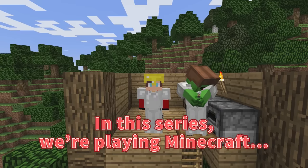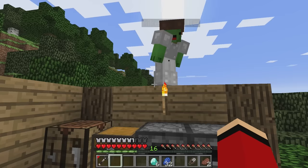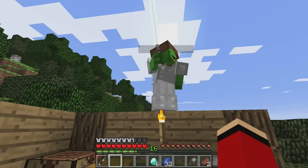All right, then! In this series, we're playing Minecraft in a world with lightsabers with a goal of slaying the Ender Dragon. What are we doing today? Last time we built a treehouse and crafted full sets of armor. We're unstoppable! We also have lightsabers which increase our fighting power.